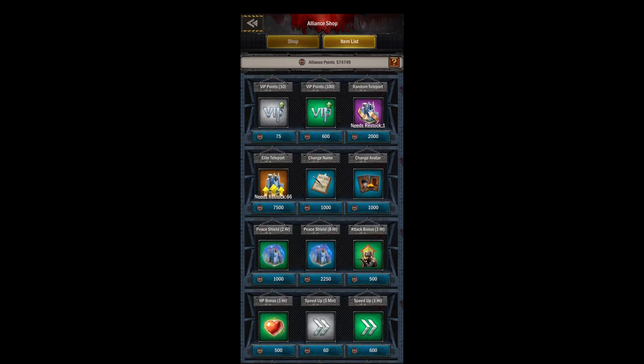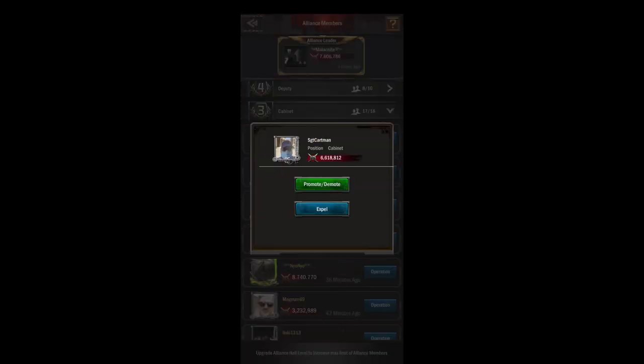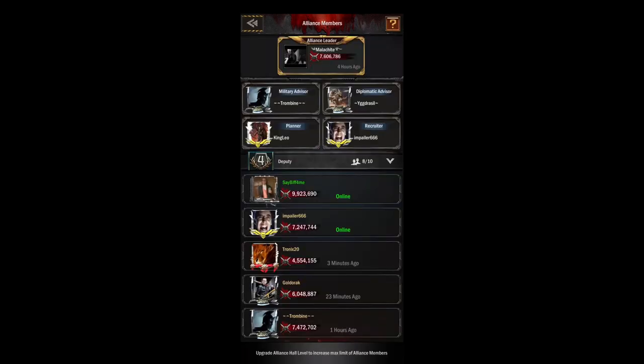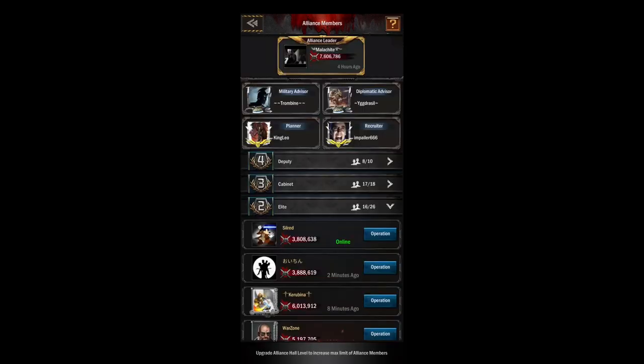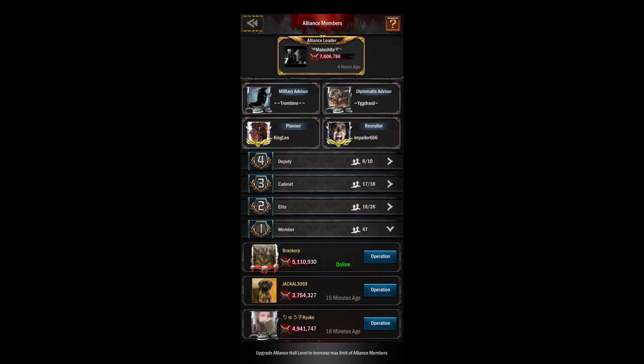Be careful who you give R4 to, because they can come in and steal all of your alliance points. As R4, you can also promote or kick members that are R3 or below. If you're an alliance leader, be careful who you give R4 to. R3s can also admit members, so be careful who you give R3 to as well.